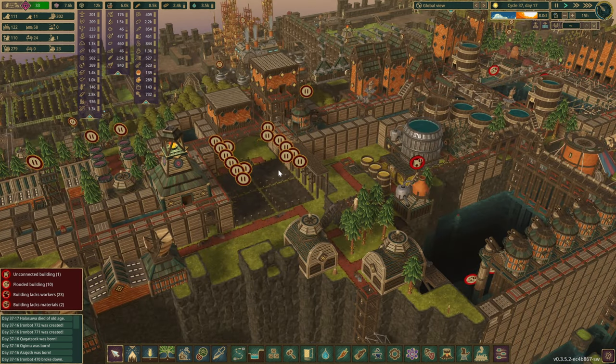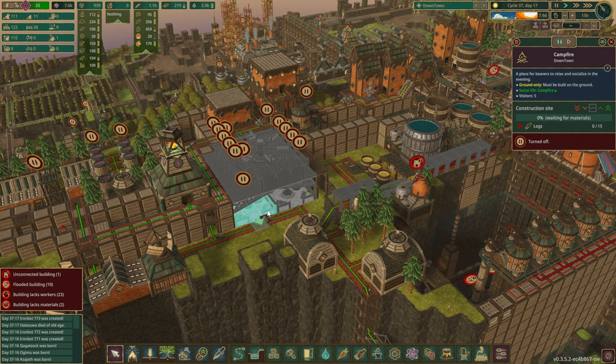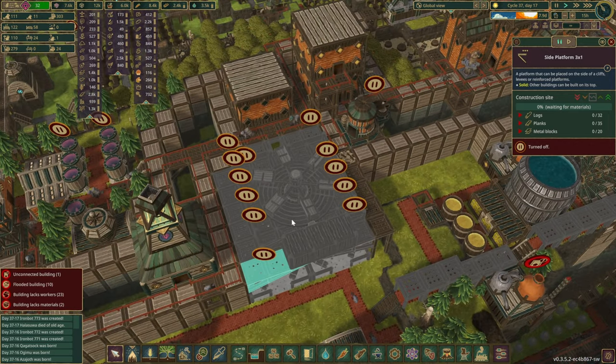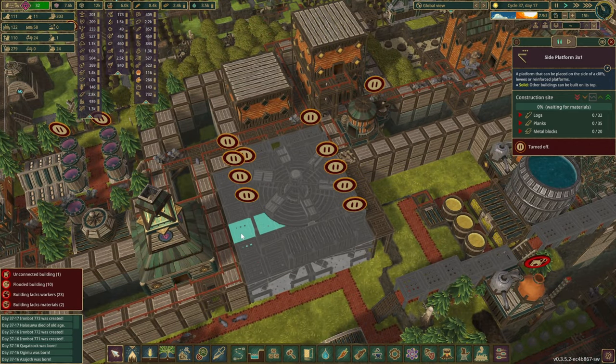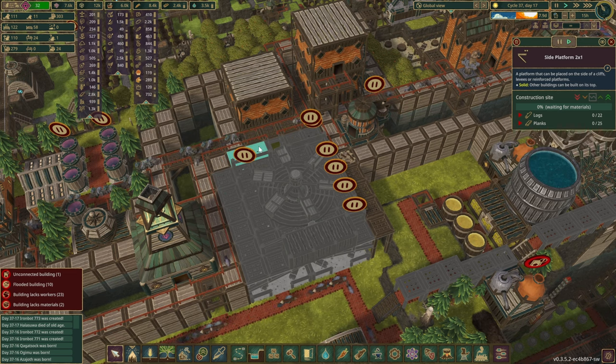I've quickly planned in a couple of things — nothing too crazy, just a few campfires over here. And I think we can start unpausing things as well. Just above the campfires we do have a ton of side platforms, so let's unpause all of them and start building right away.